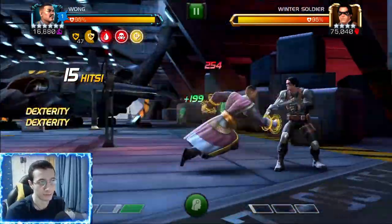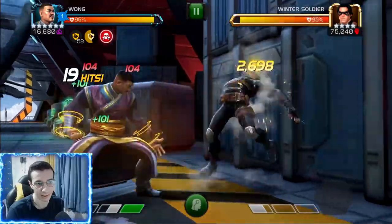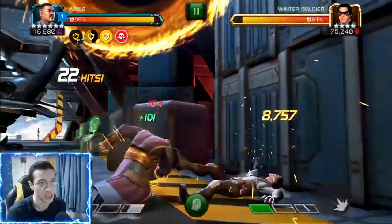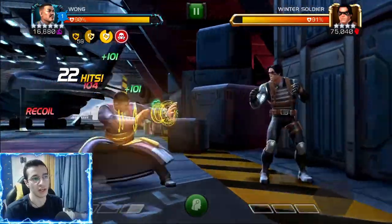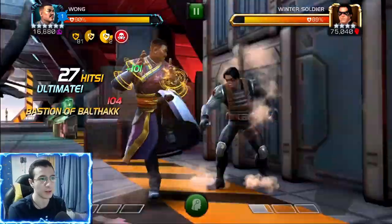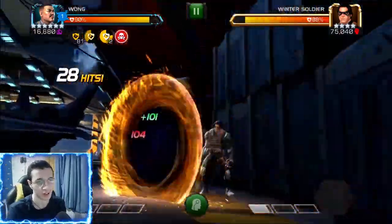Wong has three different spells, kind of like Clairvoyant has three different curses — exactly like that. You can change your spells if you finish a combo with a light attack, so with your fourth light attack you change your spell, exactly how Clairvoyant changes her curse.